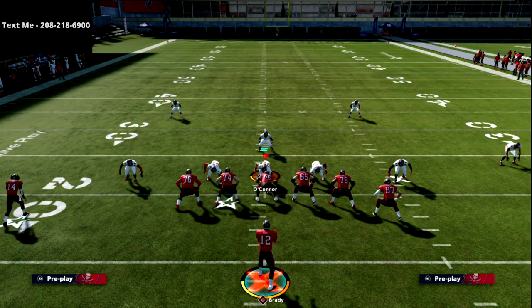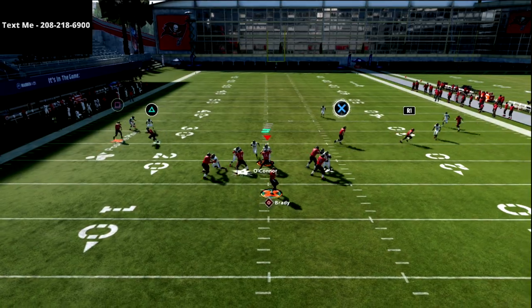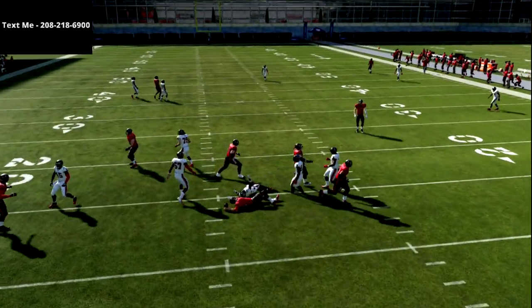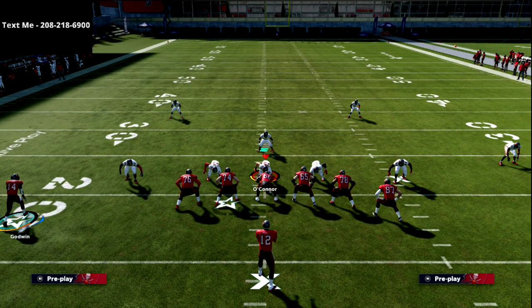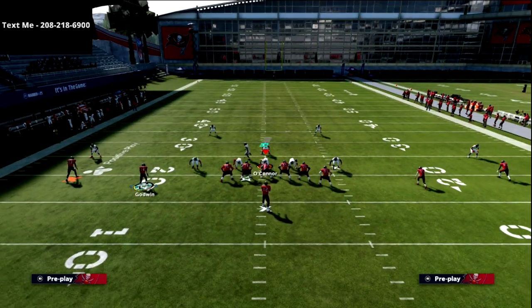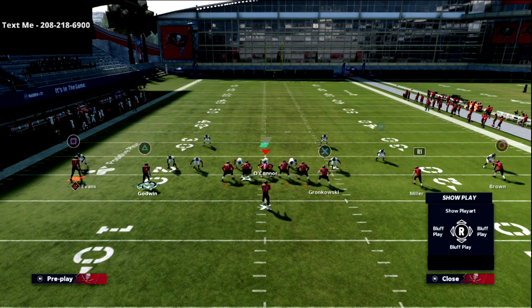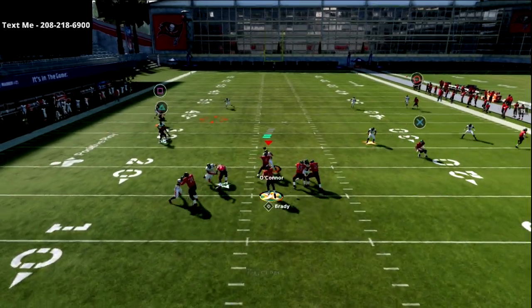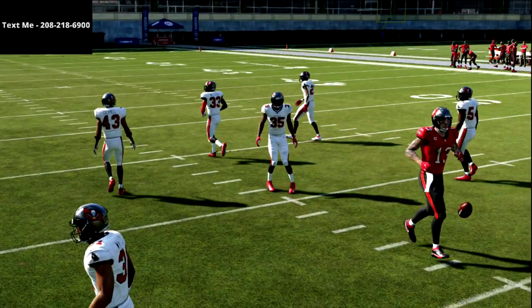Another thing you can do is take that triangle receiver and put him on a little five-yard out route. Because he's got a little more of a vertical stem, it makes that flat route a little bit more of a threat. One last thing before we go into the other routes — this play is also very good against palms coverage. I'm going to go to the cover four quarters defense just so you can see what this looks like. This route will be very effective against that as well — it's an easy read against the cover four palms defense.